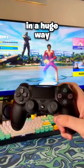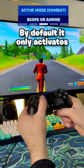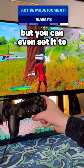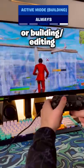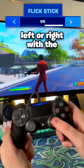Fortnite just changed controller in a huge way. There's a new option called gyro that aims in the direction you point the controller. By default it only activates when aimed in, but you can even set it to always work when looking around your building and editing. They also added flick stick, which turns you 90 degrees left or right with the tap of a button.